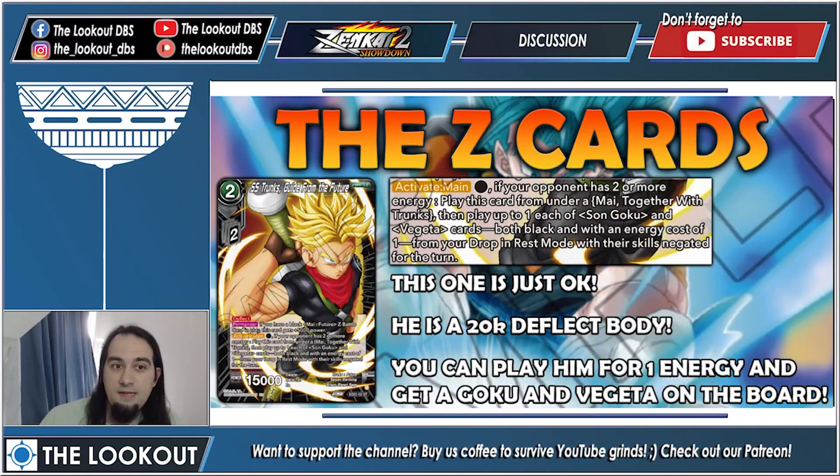Our second Z battle card is Trunks and he's just okay — nothing too special. He's a 20k body with deflect and single strike. The best thing about him is you can pay one energy to play him, get your Goku and Vegeta from the drop in rest mode, and then union fuse. My is infinitely better than this one.